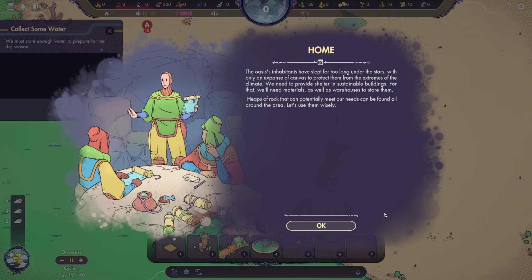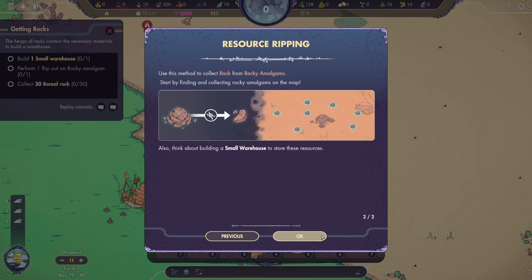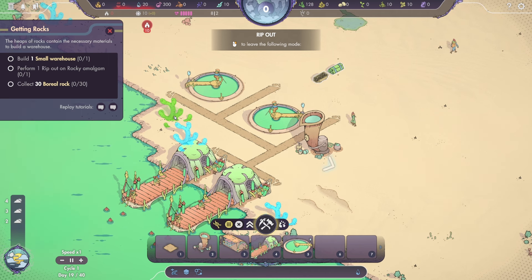The oasis's inhabitants have slept for too long under the stars. With only an expanse of canvas to protect them from the extremes of the climate, we need to provide shelter and sustainable buildings. For that, we'll need materials as well as a warehouse to store them. Heaps of rock that can potentially meet our needs can be found all around the area. Building requires resources, which can be obtained in various ways. The simplest method is to collect them directly from the map — the rip-out action allows you to collect resources and plants from the map.